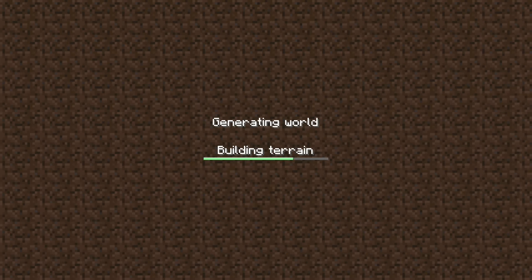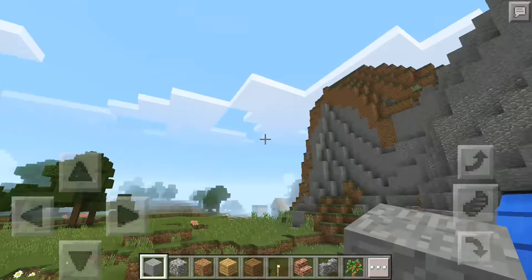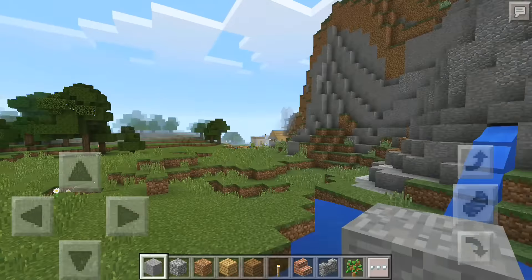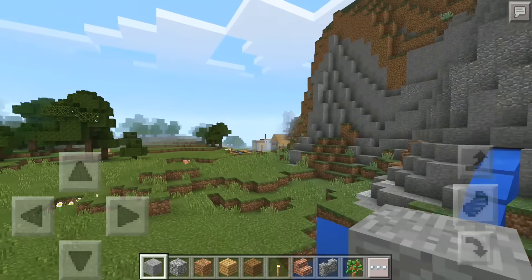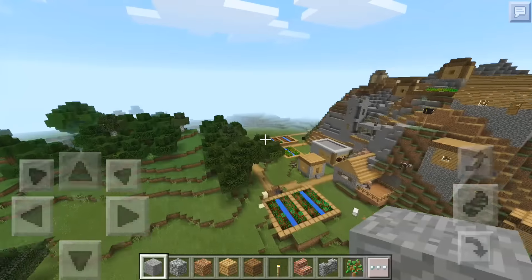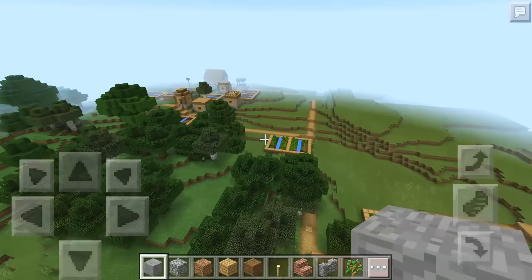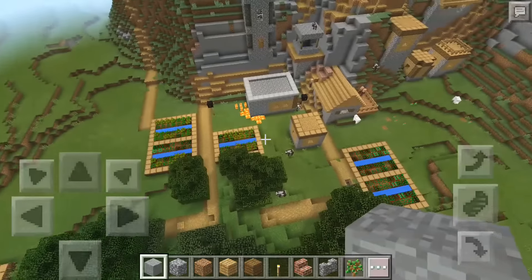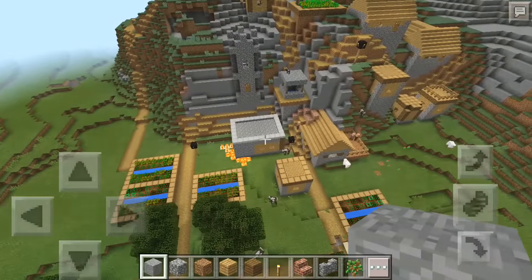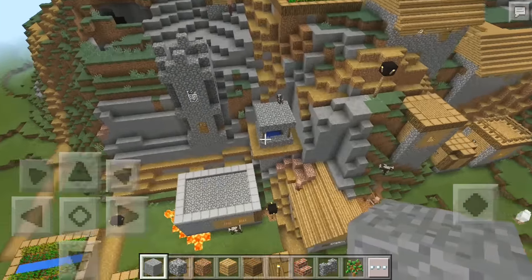You will spawn right here and nothing looks too fancy at first, but over there you start to see part of a village. You want to go over to this village because there's not just one village — there are two villages. But the main thing about this seed is the blacksmith right over here — this blacksmith is completely loaded.